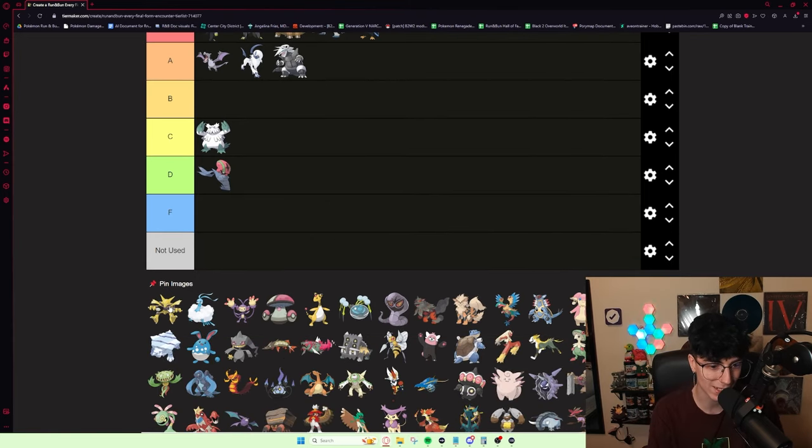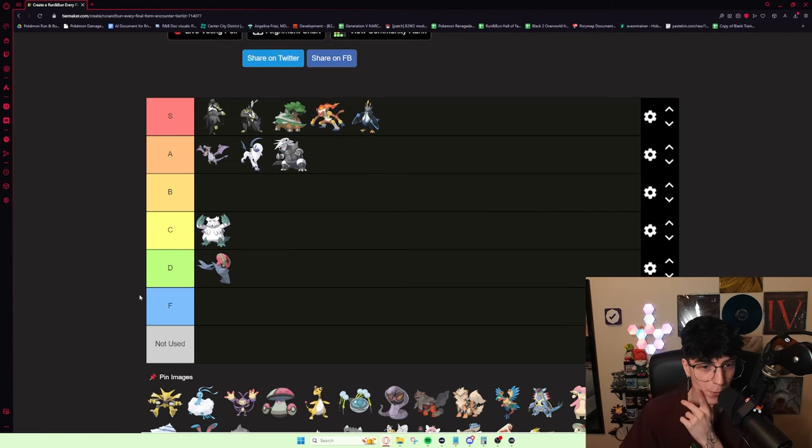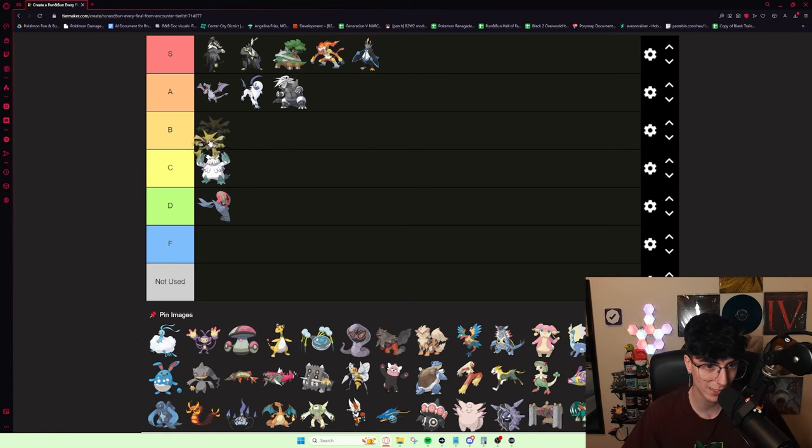Alakazam is one of those Pokémon where you can get Abra on Route 102 or 103 or whatever it is. If it's Sassy or something, it's probably complete trash — you're probably not using it. But you can also get Synchronize Timid, and it's like, okay, this thing is insane. Overall though, Alakazam's been kind of power crept throughout the years. Obviously a Gen 1 Pokémon, he has a hard time switching in, but he does a lot of damage. I'm going to put him B tier.